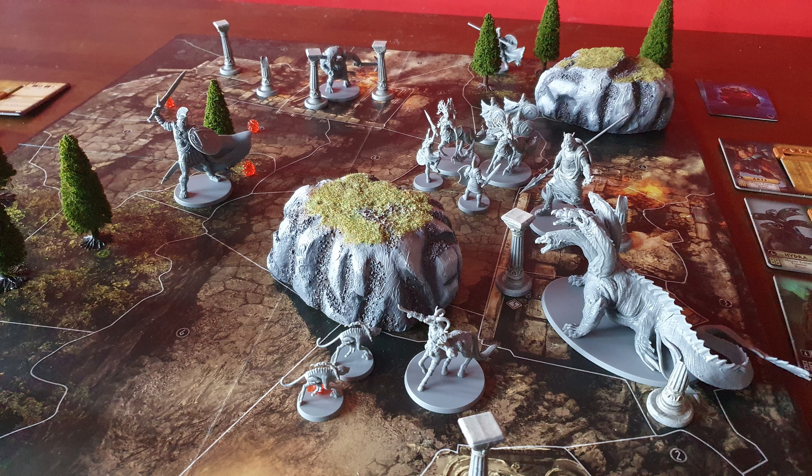Moving on, I decide to create a bit more of a distraction by moving Marsaius and claiming the free Omphalos. The bot then activates Zeus, meaning he targets Marsaius in the next area, moving and smacking him for 2 wounds. Zeus also has a block, so Marsaius is basically stuck there.